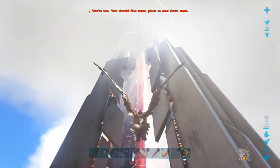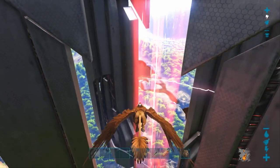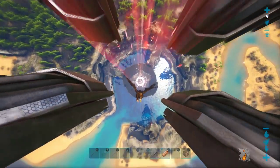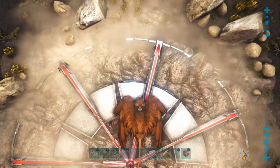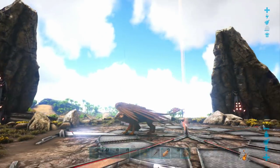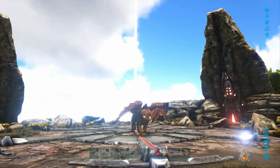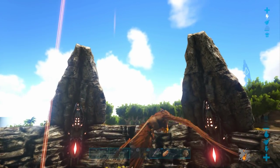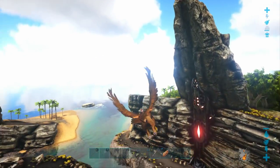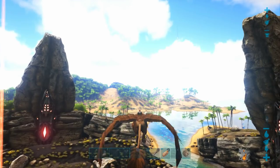Welcome back to another Ark Survival Guide. You're probably already wondering what on earth is going on and what am I riding? Well, that's a griffin. Most of you who are playing Ark on Switch don't even know what this is, but today I am going to teach you how to summon a griffin using console commands or admin commands, also known as Ark cheats.